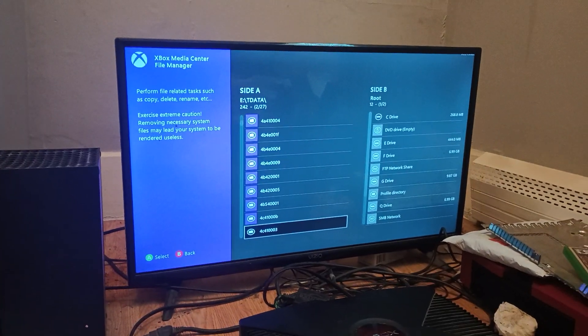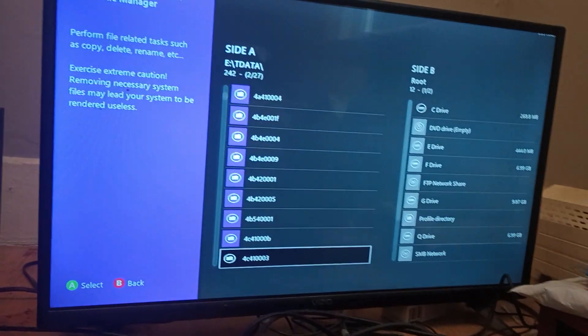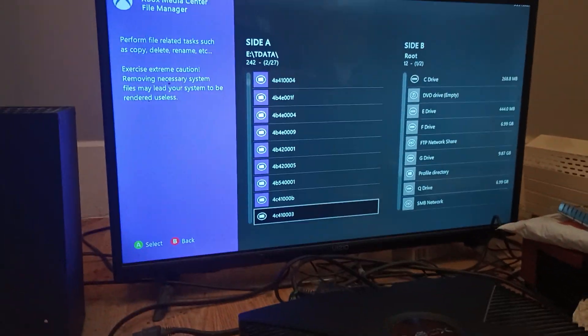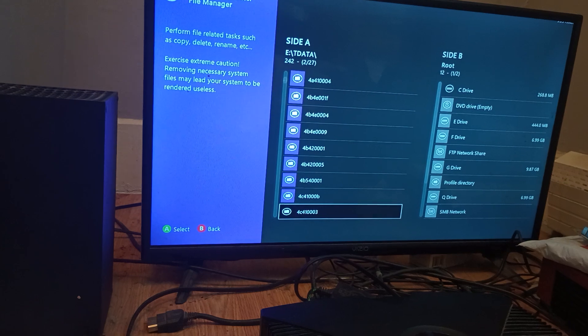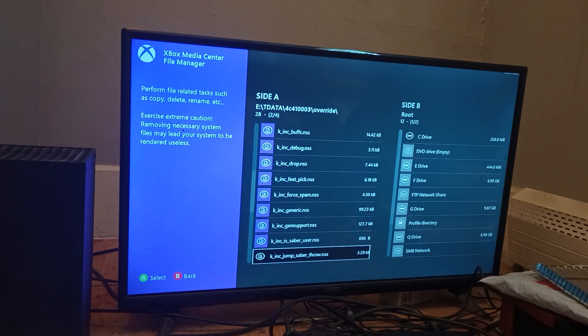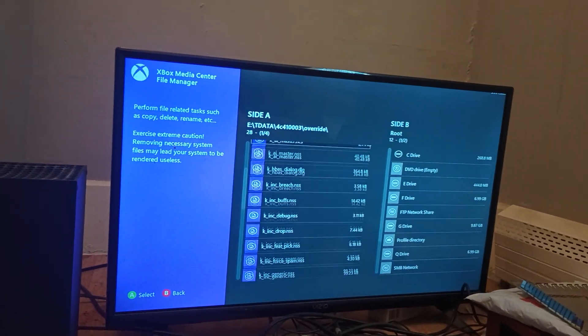Unless you're a public, you have to go to eData, or something like that, find 4C41003, make an override, and you can throw your mods in here.